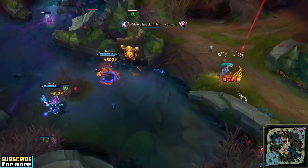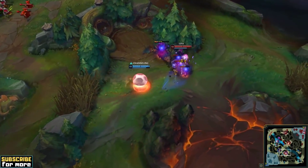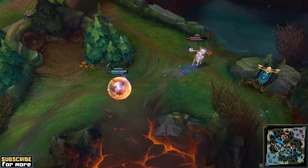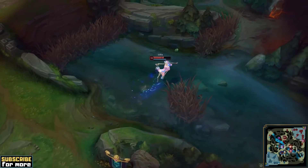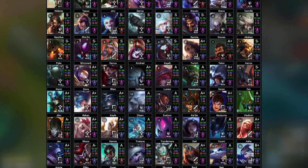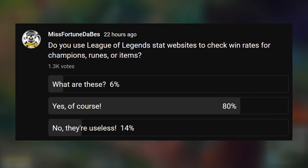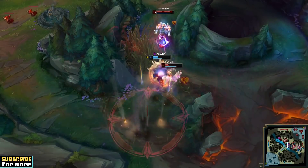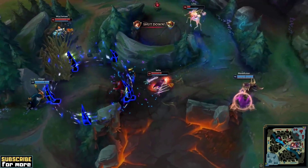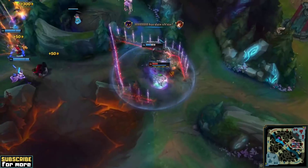It doesn't matter which one you use in particular, because at the end of the day they all do the same thing. I'm obviously not sponsored by any of them. In my opinion, stat websites are undoubtedly a lot of fun to look at. The pick and win rates of all the champions, runes and items can definitely give you a good overview of the current metagame, and most of you seem to really enjoy them as well. However, all of these tools and websites share the same inherent problems that are unfortunately impossible to fix, and make most of the data utterly useless, if not outright misleading.